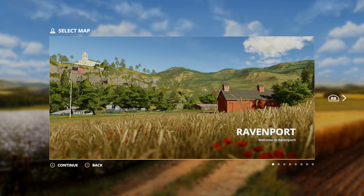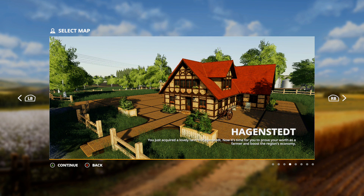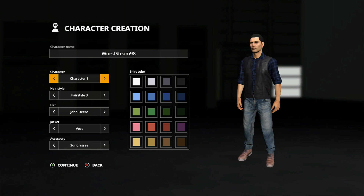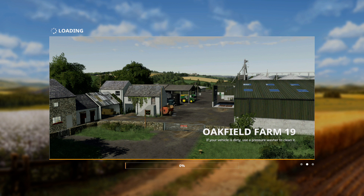Good morning, Modern Farmers. Welcome back. We got something new today — we're going to be doing a new map. With Coleman's we got Hag Inside, and the other one is Oakfield Farm 19. This is just the first look, a tour of them, so we're going to see how this goes.